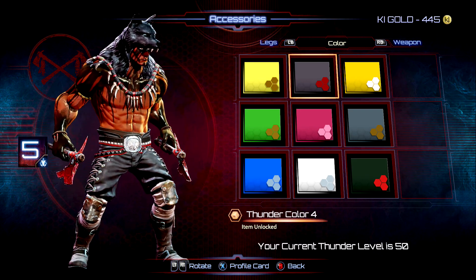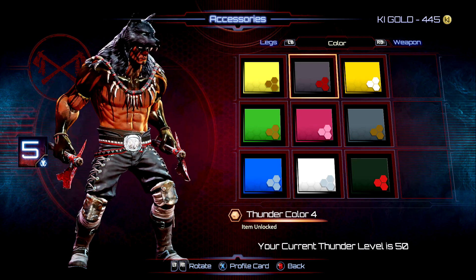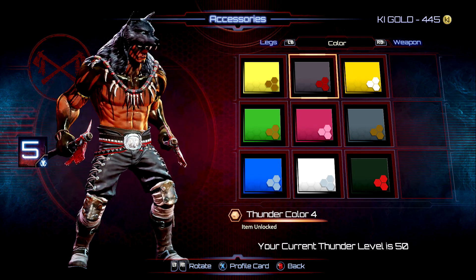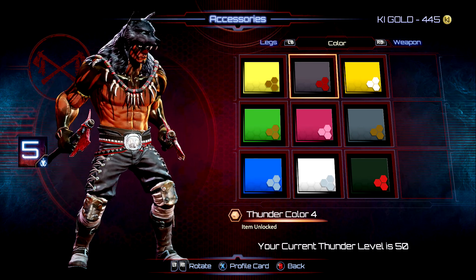Number five is pretty awesome here. We got the red and black axes, default boots, and the black wolf headpiece, going with color number four here with the black pants and the black face paint. Looks pretty menacing — I like that a lot.